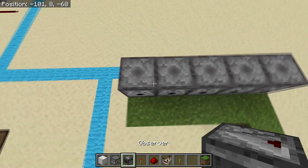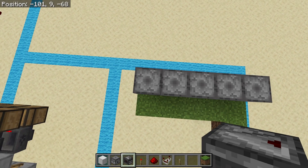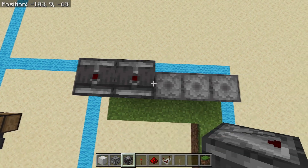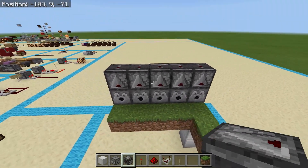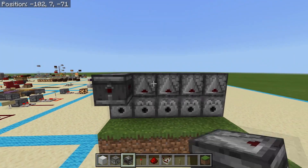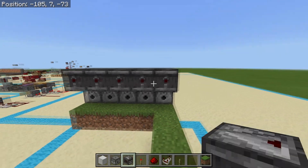Then you're going to come and hold crouch and place observers so that they are looking at each one of those dispensers. Then you're going to do another row of observers looking at those original observers.